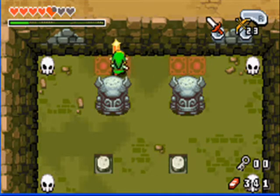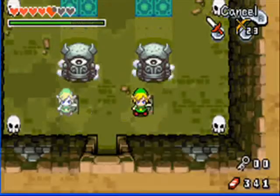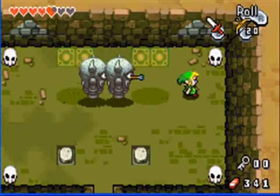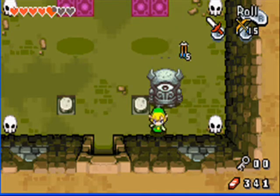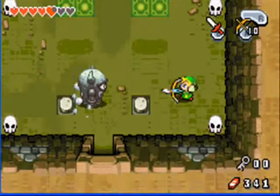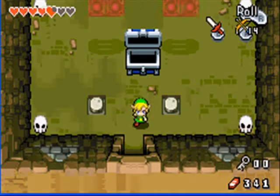Then we have another one of these puzzles. We'll have to step on this platform and this platform. We'll have to fight two of these — two Igors. Luckily that won't be a problem. The only problem is you can't shoot too close to them; you have to hit them dead in the eye. And the Igors get a little annoying. And now I got the compass — the first item of the dungeon.